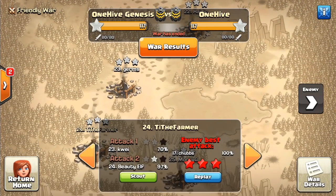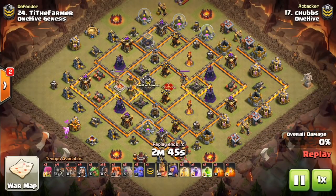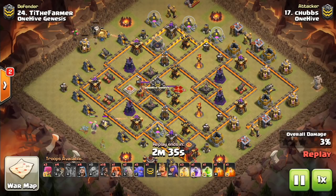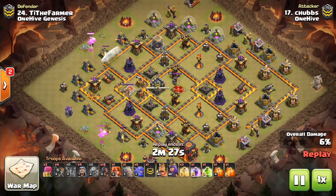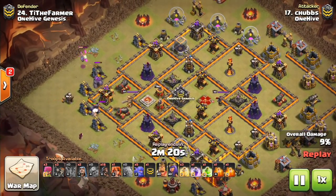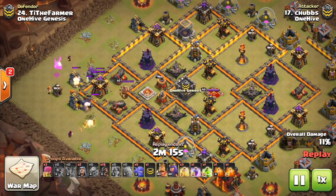Moving to the next one here, another one of their attacks — a nice hog attack as well. The base is not quite maxed, but that's not important for the purposes of this video. I like these baby dragons — they got the cannons taken out, which was some very good value. Maybe there was a seeking air mine suspected in that area for that balloon. He's going to funnel, create the funnel, then send in the kill squad: two golems, bowlers, heroes, and a valk. Because the single infernos are on the opposite side of the base, he's able to go heavier with golems since they're not going to get targeted by the single inferno for a while.